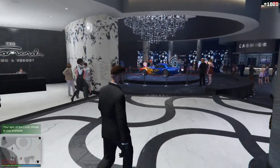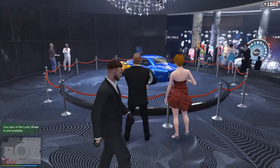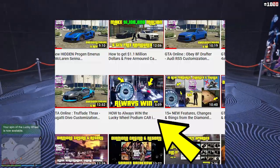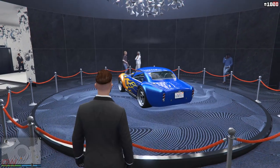Moving on to the casino, we have a new vehicle here as well — this looks like the Shelby from real life. The car's performance and handling aren't anything crazy or fancy, but if you want to win it you can try your luck and see if you can.